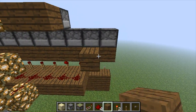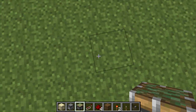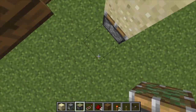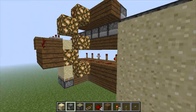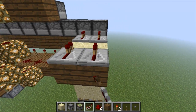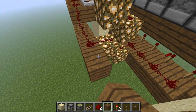Okay, let's do the same thing on this side. Build up, build our pistons right here. Build at level with sand - again, it doesn't need to be sticky pistons. Put repeaters, repeaters, block, block, repeater, repeater, block, block. And then lead it off from here.